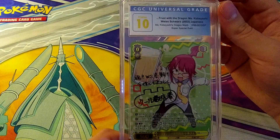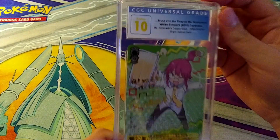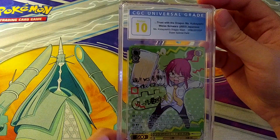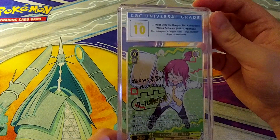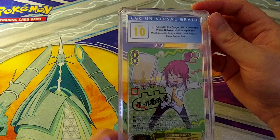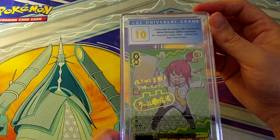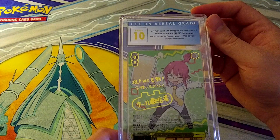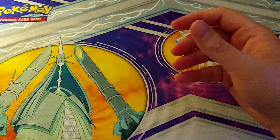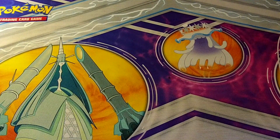Oh, this is awesome! That is the Miss Kobayashi's Dragon Maid 'Trust with the Dragons' Miss Kobayashi signature card! I bought two booster boxes and I pulled this signature, and it grades Pristine 10. That is the penultimate card in this whole submission, perhaps. I submitted it near the end of the second box and I'm so glad that card pulled a 10. I will take a Pristine 10 — that is really, really significant. I am thrilled with that!